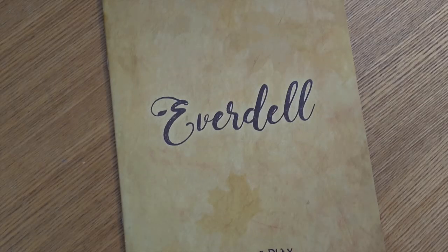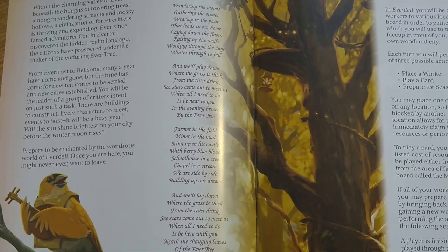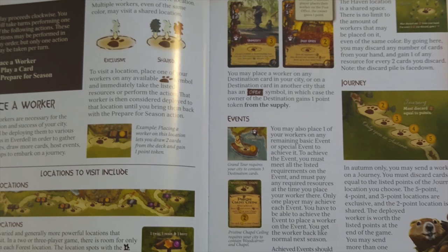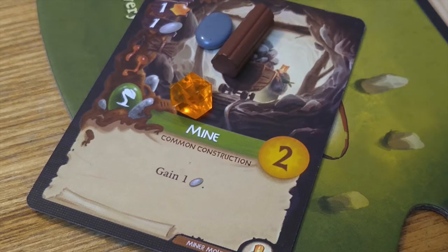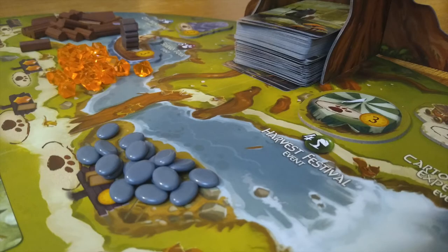Everdale is a medium to light game. The rulebook, like the rest of it, is oh so pretty, with tons of nice touches like drawings and letters to and from animals, and little poems or songs. But more importantly, it is easy to understand, which is in part because the game is so well designed. Put your animals out to get stuff, use the stuff to buy cards, use the cards to gain other stuff. It all flows like a slow brook through a lively forest.